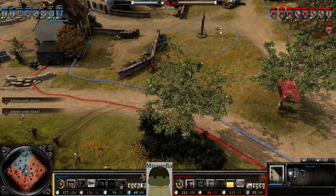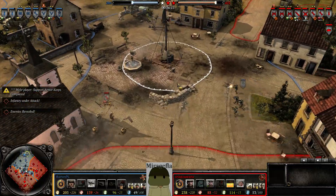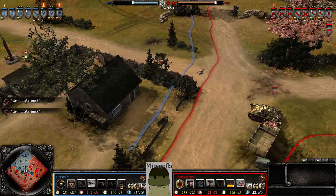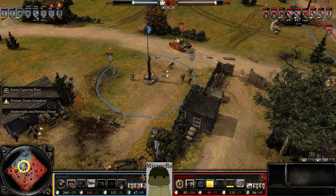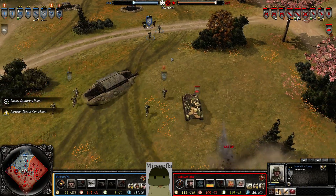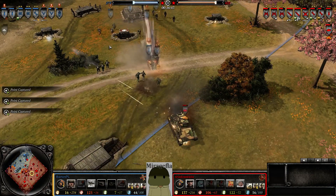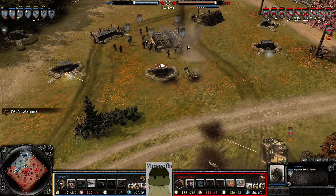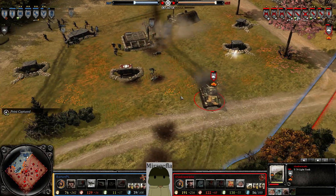T-70 will reveal itself — if not, he'll hear the engine noise. Tier 3 has been established. T-70 is moving around the flank, causing a mass retreat for our Axis. Could lose the Panzer Grenadiers. That Grenadier is moving in for the Panzerfaust. A Grenadier squad does get wiped and we have no anti-tank for Barton. An Ostwind is being deployed. The base MG-42 is doing some damage to the T-70 from the rear.